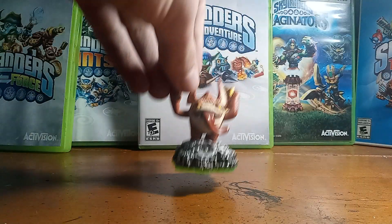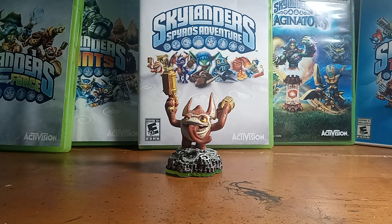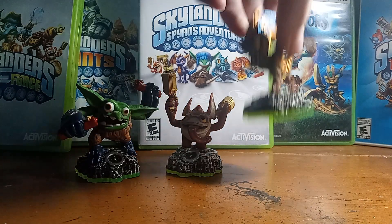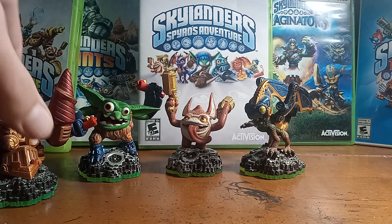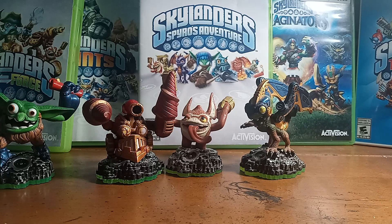Next, getting on to the Tech element, we have of course the starter pack character himself, Trigger Happy. And then one of my favorite Tech Skylanders just in general, Boomer — this guy's got a great design, I love playing as Boomer. And then we got the OP dragon himself, Drobot. Not too many Skylanders are built like Drobot. And then we got Drill Sergeant himself — definitely a classic, fun character to play as, not the most strong, but he's still pretty cool.